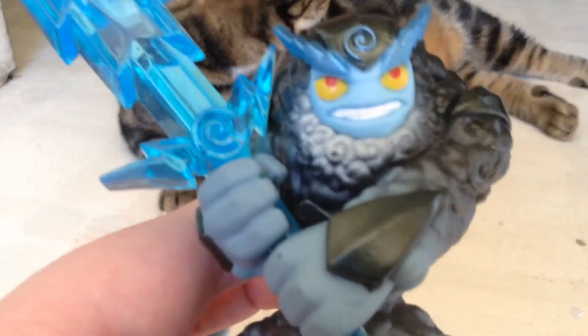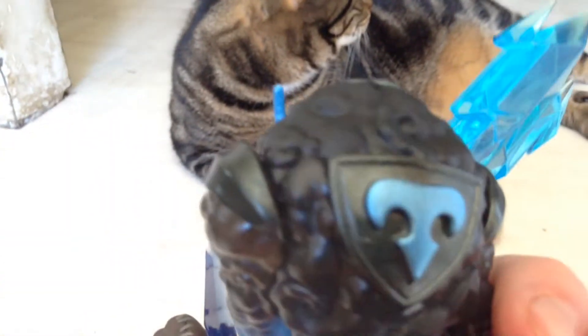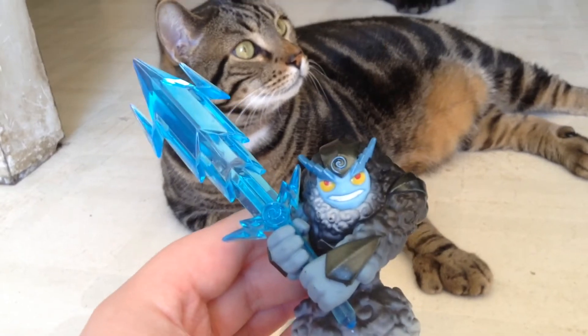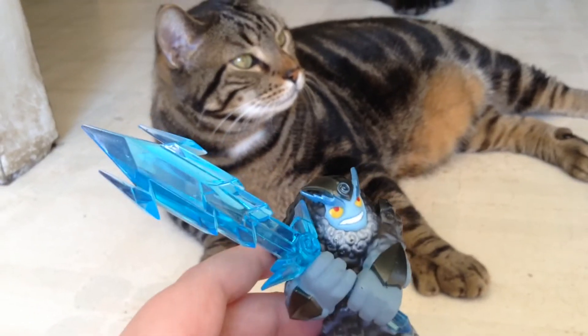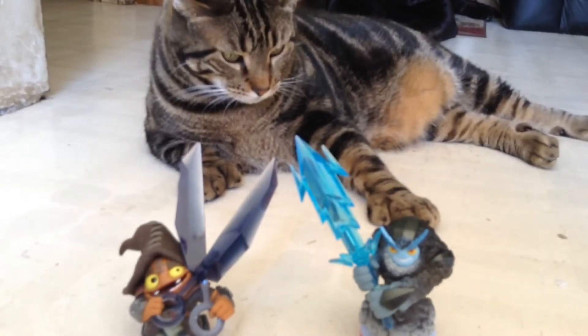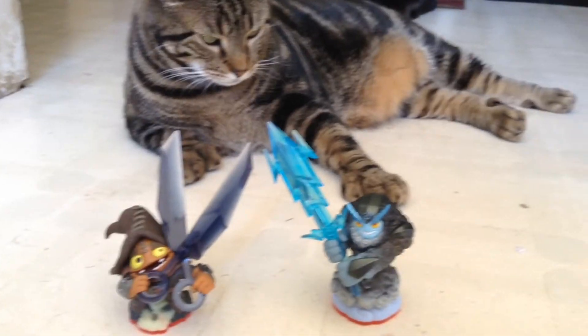Thunderbolt — I really like his sword because I like the air element traps. The baby blue light color is my favorite color, as you can tell by my picture. That's my first Air Trap Master since I don't have Gusto yet.